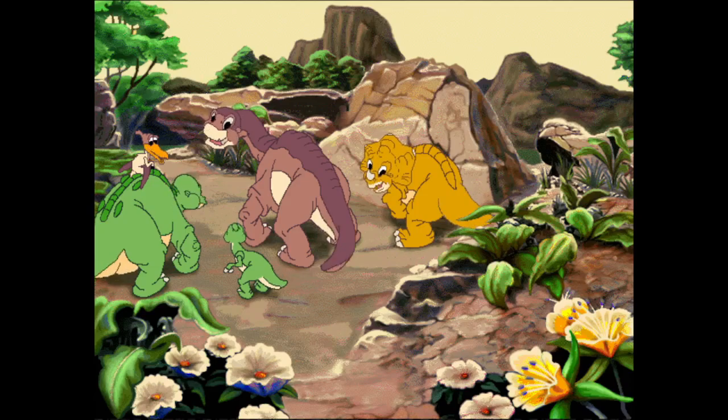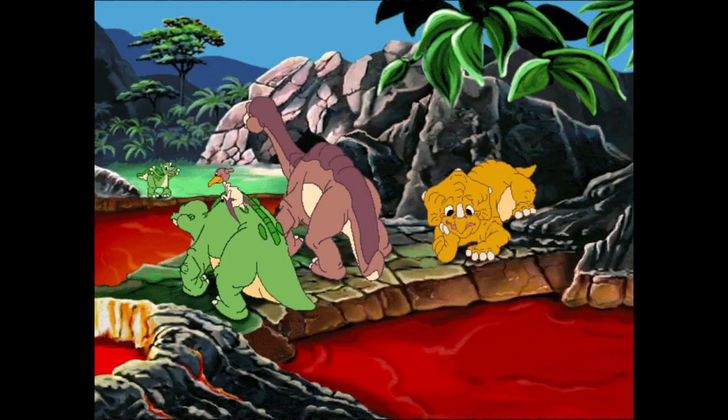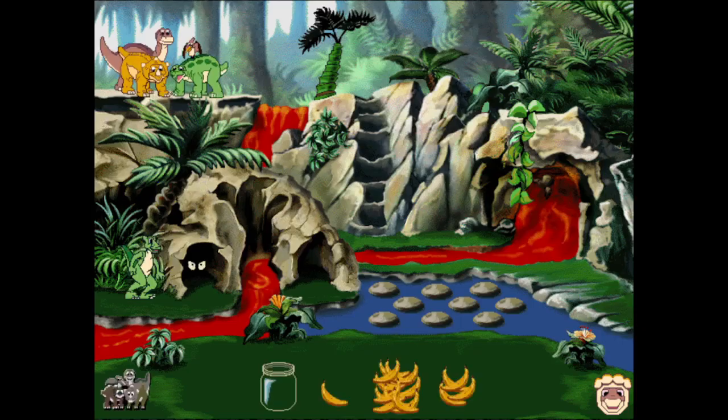Littlefoot, the mountain is smoking! Come on, we need to get out of here! Ducky, we can't! We're stuck on this side of the lava! You need to help us! Yes, Petri needs help! Oh no, they are in trouble! I must help them! Yes, I must! Choose which pile of food at the bottom of the screen will best fit into the container at the left. Each time you answer correctly, Ducky will lure the dino out of the cave!